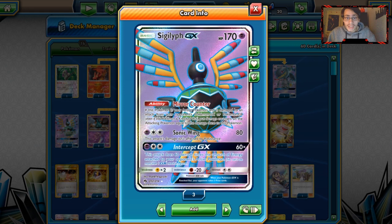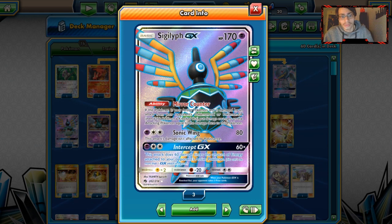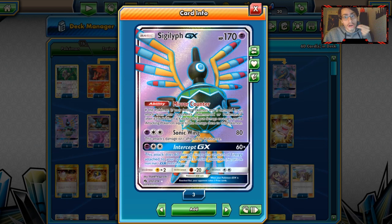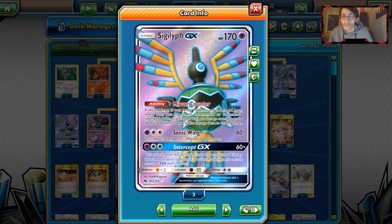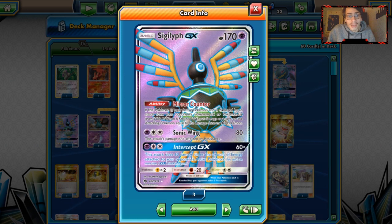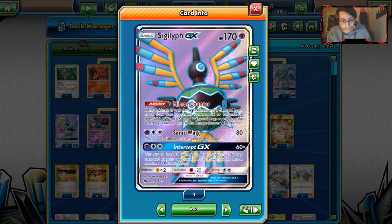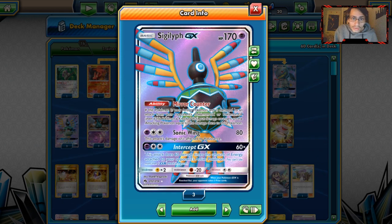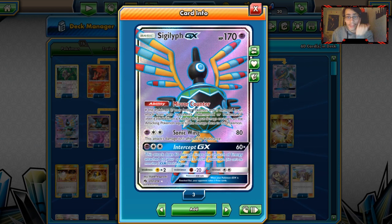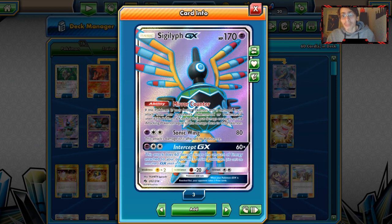Sigilyph GX has two attacks, both actually decent. Sonic Wing hits for 80 and its damage is not affected by resistance — useful because you can go through Zoroark GX. With a Choice Band you hit Zoroark for 110 without resistance, which is good; you two-shot Zoroark. 80 damage with a Choice Band one-shots a Buzzwole. Intercept GX is a pretty good GX attack — for a Psychic and a DCE you do 60 damage times the amount of energy on your opponent's active Pokemon. If your opponent has three energies on Buzzwole, Dawn Wings, or Rayquaza, you one-shot them with Intercept GX.